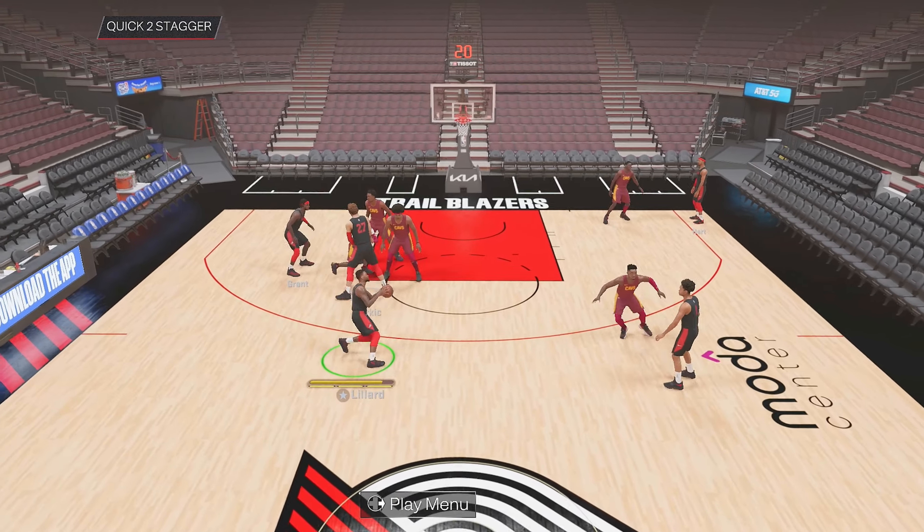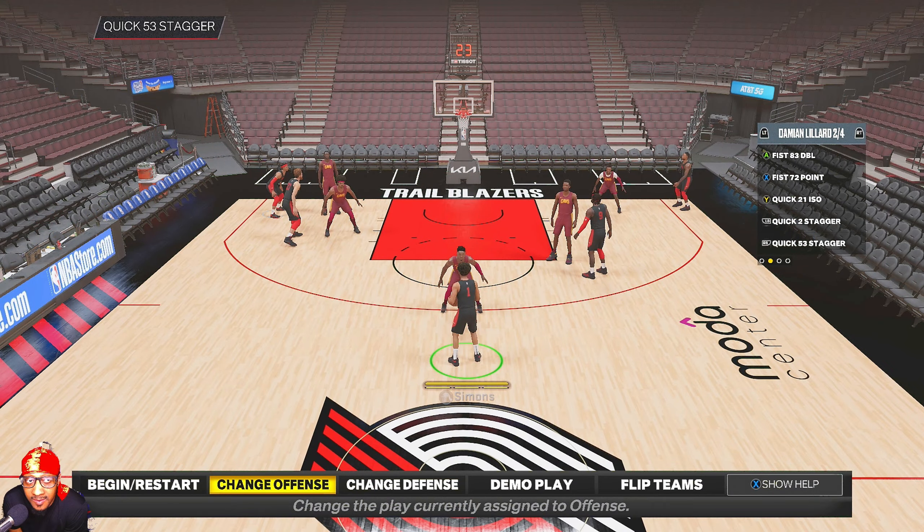The next play is Quick 53 Stagger. This is a three-point play — you can call for anybody with three-point priority. It's designed to get you a three at the top of the key, and you can also get a wing three as well.